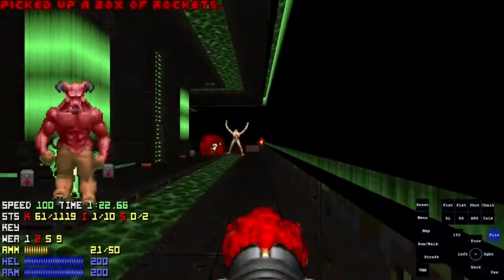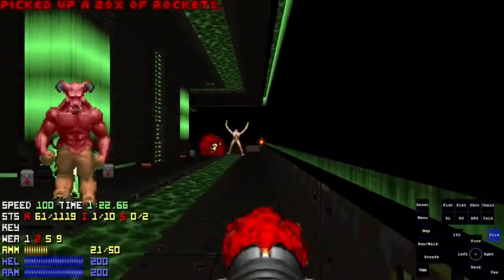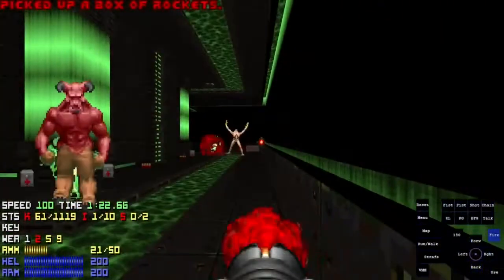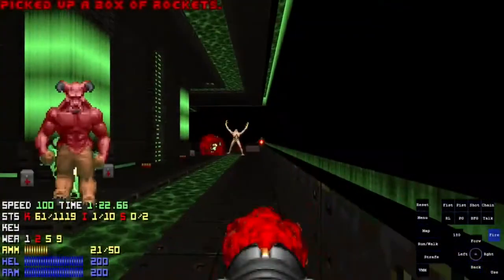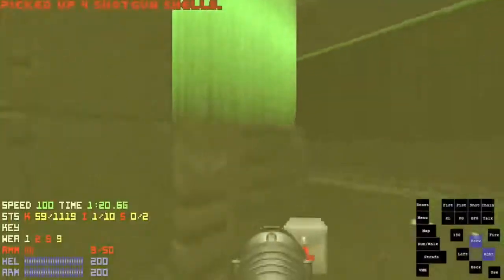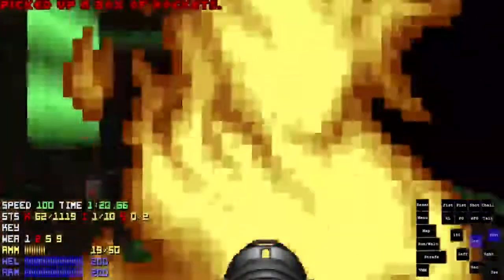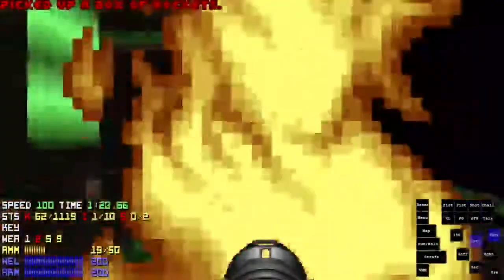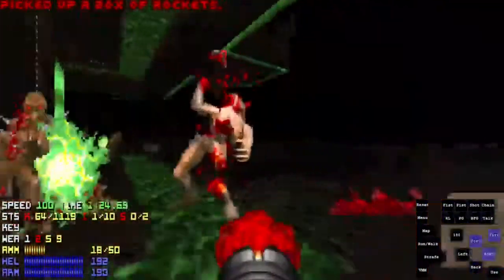So when you're rocketing an archvile and you've already landed a rocket on them but they start their firing animation, and it seems that there isn't enough time for you to kill it or get to cover before they zap you, one thing you can do is try and kill it faster by closing the distance between you and the archvile while rocketing it. That should have you land all your damage on the vile before it zaps you, as opposed to just staying in one spot a distance away and firing.